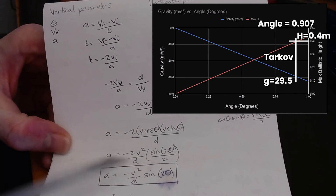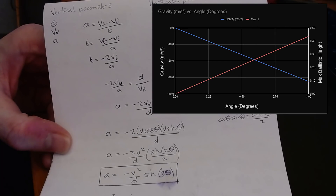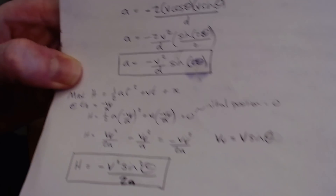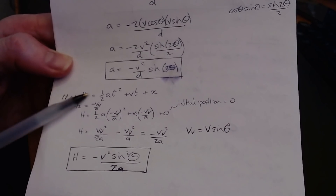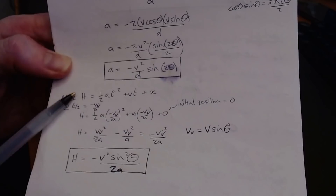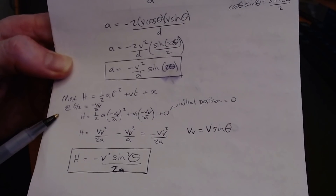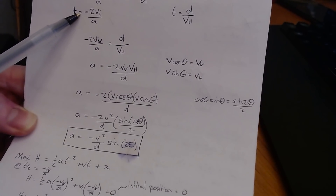However, the information from Battle State is actually about the maximum height we see in the charts, so we go back to the SUVAT equations. The max height equation is: h = ½ * a * t² + v * t + initial displacement (which is zero). We know the maximum height occurs at t/2, and from our earlier equations t = -2 * v_vertical / a, so t/2 = -v_vertical / a. Substituting this into the SUVAT equation gives us the maximum height.